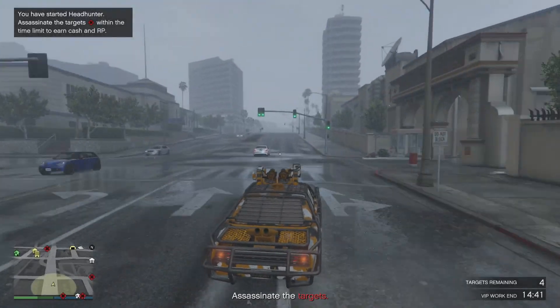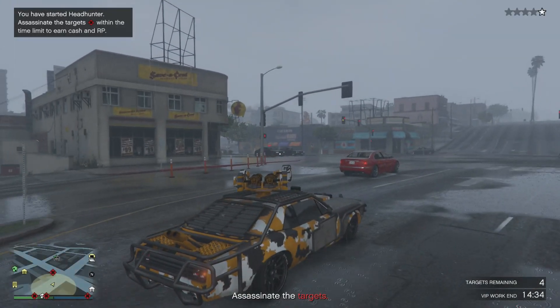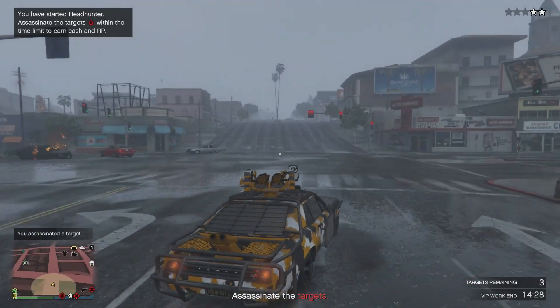This vehicle is from the Gun Running DLC. One of the key features is the minigun on top of it. When you buy it, it comes with one minigun and it's fixed — you can't change the direction that the minigun is pointing in unless you steer the vehicle itself.